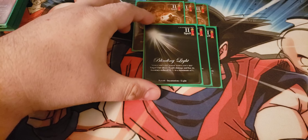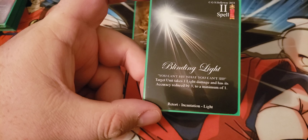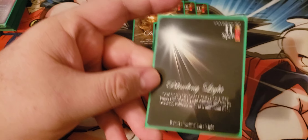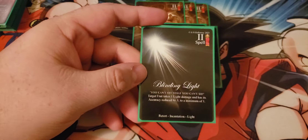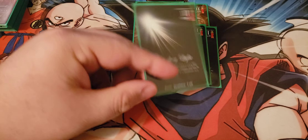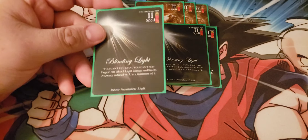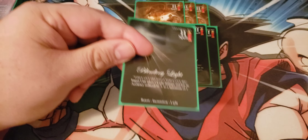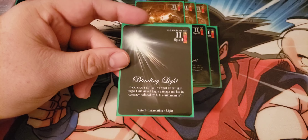We've got three copies of Blinding Light — another retort. It's a two cost spell: target unit takes one light damage and has its accuracy reduced by three to a minimum of one. This is an incantation so it's only good until the end of the current battle. That can sometimes be the difference between getting hit by an attack and not. You can also use the one damage to kill a little blocker. Most often: your opponent declares an attack, you declare a blocker, then play this to reduce the accuracy of what you're fighting and deal a little damage — making you more likely to kill it and them more likely to miss.